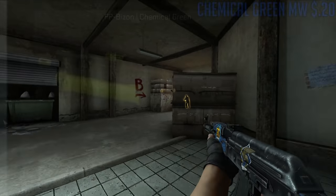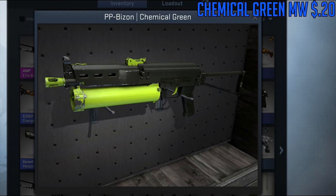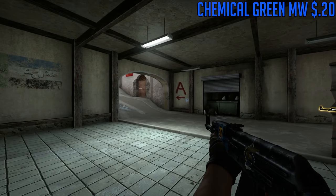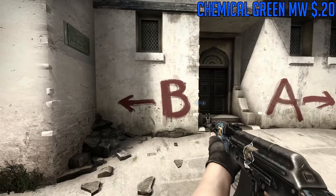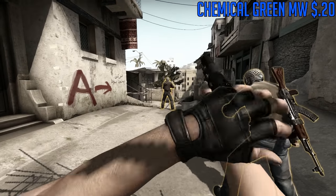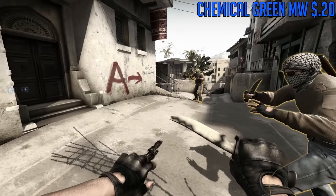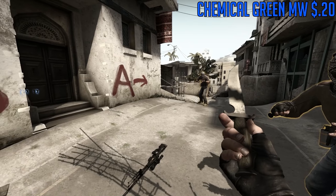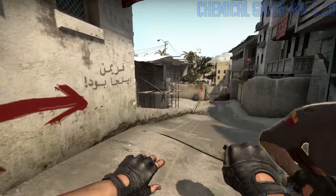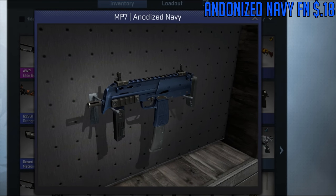For the PP-Bizon, we are going to go with the Chemical Green. This is a really cool design and actually one of my favorite skins. A lot of people don't use the PP-Bizon but it's a really good gun, and this neon green, neon yellowish-green on a brownish-black looks really really cool. It looks like something out of Chernobyl — I don't know how to describe it.